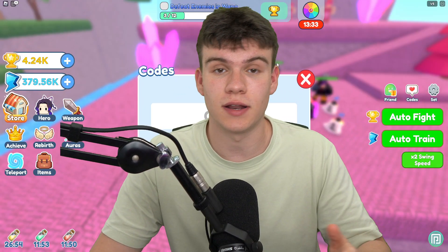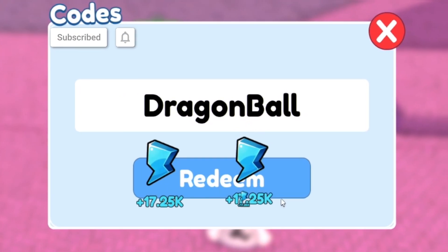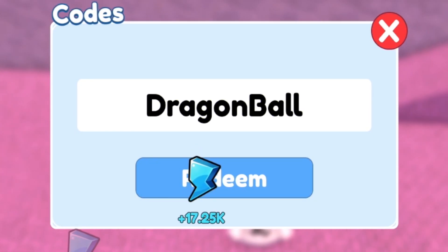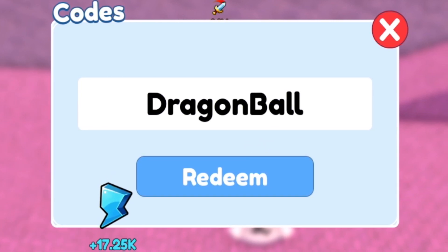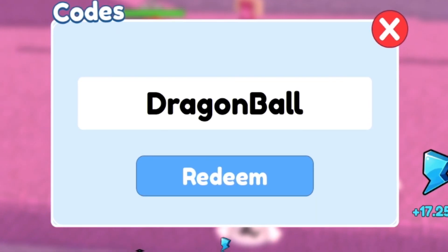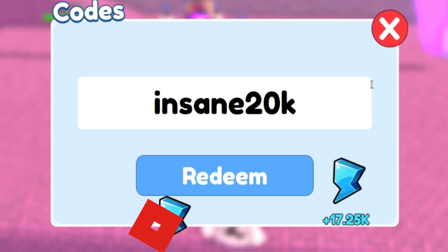The first code today is 'dragonball' — D-R-A-G-O-N-B-A-L-L. Click redeem — successfully redeemed! That one gives a double wins boost and a double power boost, plus probably all the other boosts too. Before more codes — if you haven't entered my daily Robux giveaways, they are completely free. Just like, subscribe, and comment your Roblox username.